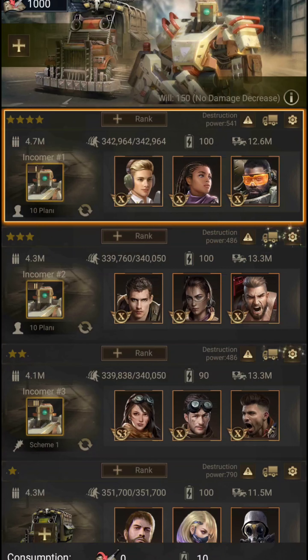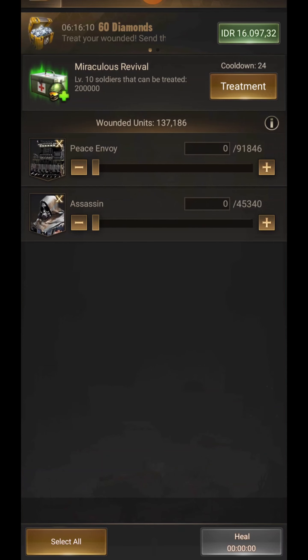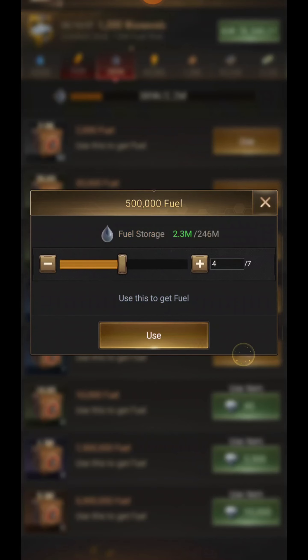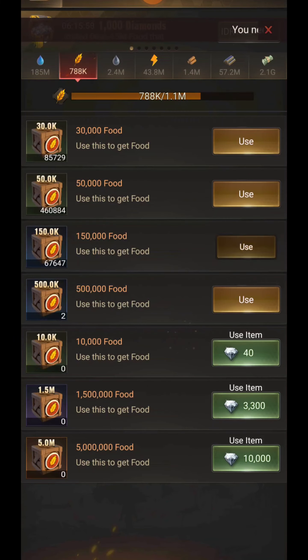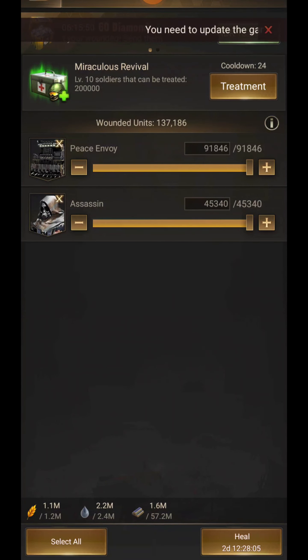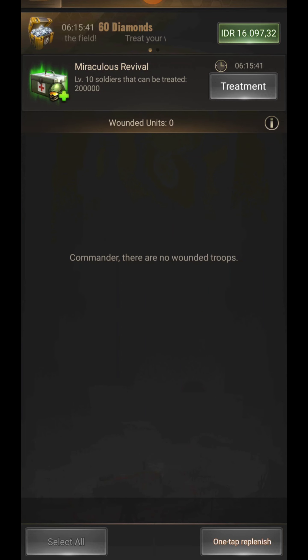I filled the convoy I was going to attack with T-10 soldiers. I made the attack and now I'm checking Eden Hospital. I have 137,000 wounded soldiers. After preparing the necessary resources to heal them, I press the heal button. As you can see, with this feature all my soldiers were healed in one go.